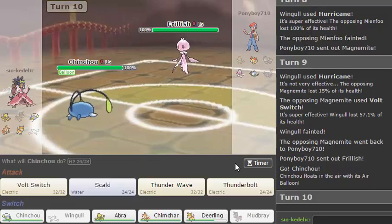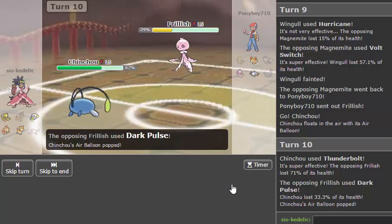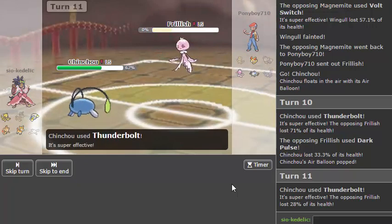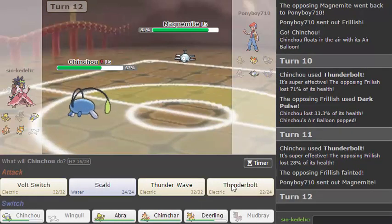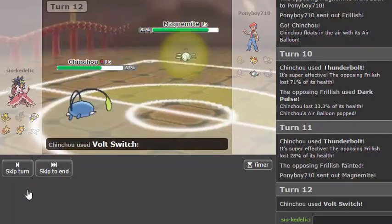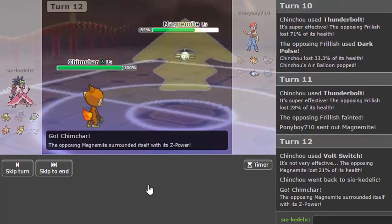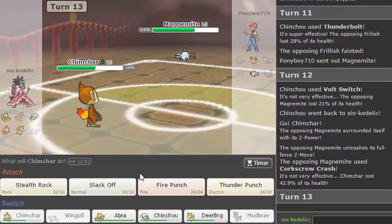I'm just going to go Chinchou and Volt Switch out. Actually I can just Thunderbolt. I was going to say he's going to try to pop my balloon but he doesn't really have a reason to since he doesn't have a Ground type — so it's not like the balloon was really doing anything. Frillish being gone means that I can Jump Kick now, kind of with impunity actually. I can stay in and take a Volt Switch at neutral and Volt Switch in return, which sounds nice. I'm just trying to keep this thing above Berry Juice range. Z-Power — Corkscrew Crash, which I resist, which is perfect. Not really sure what you were trying to hit with Corkscrew Crash.